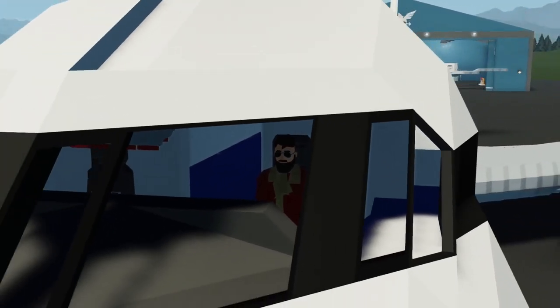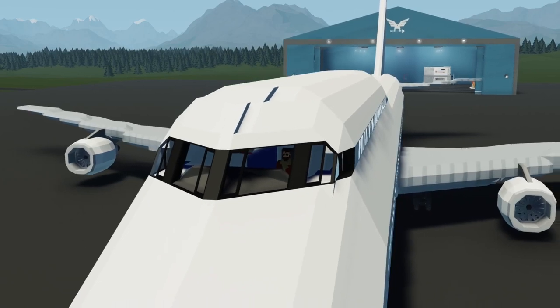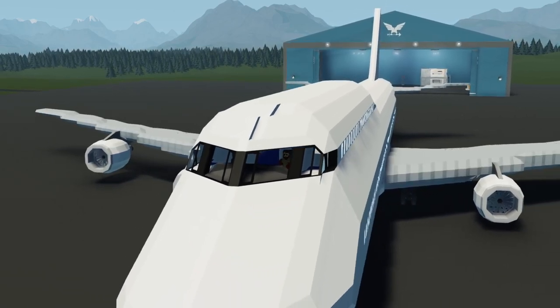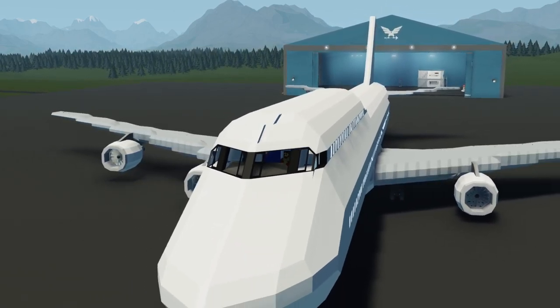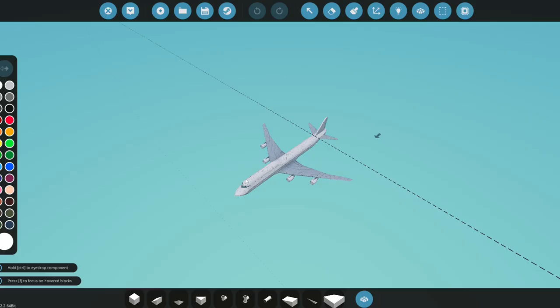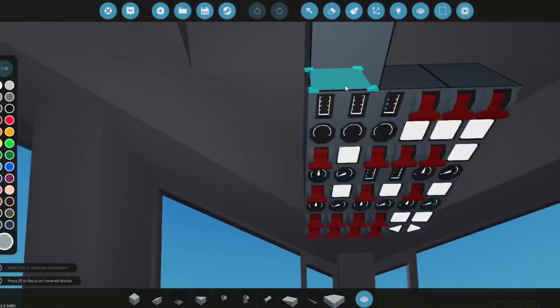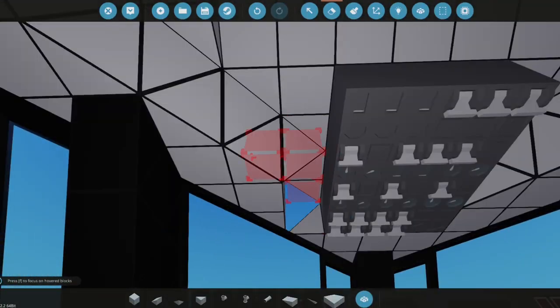Hey, what is going on guys, welcome back to another video. In today's video we're going to be working on our Boeing 747. In the previous episode we started on the top panel, and this episode we're going to focus on getting the top panel done.